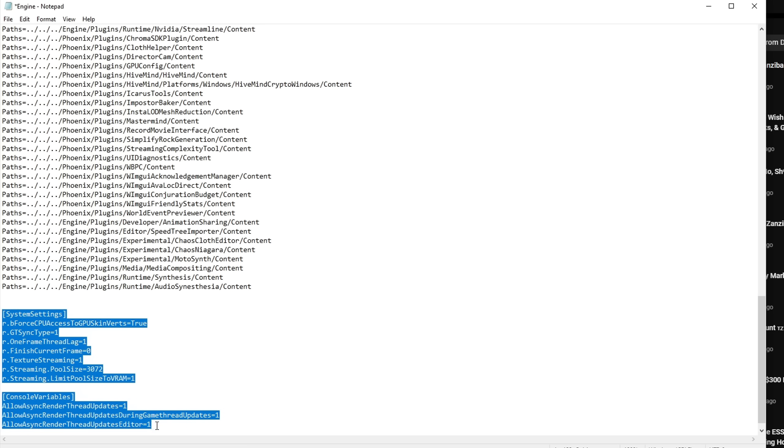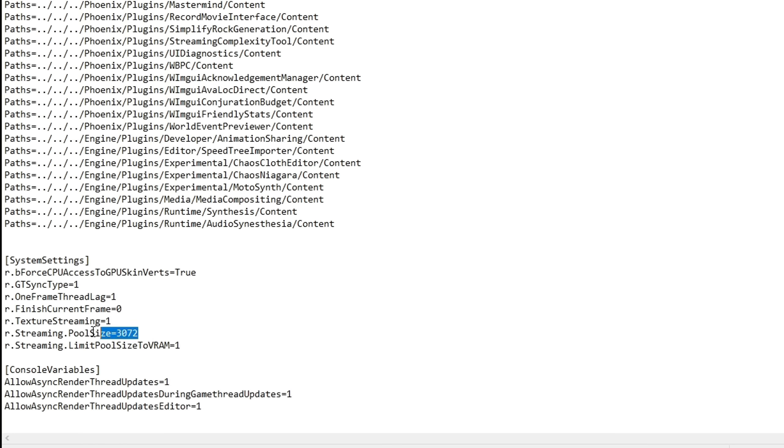Scroll to the bottom and paste the config text I'll provide in the description below. For the streaming pool size setting: if your graphics card has less than 8GB of VRAM, set it to 3072. If it has more than 8GB of VRAM, change it to 4096. Once that's done, go to File and Save.